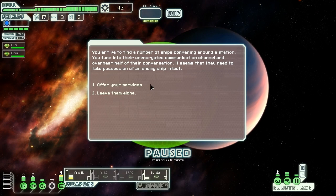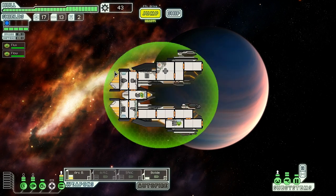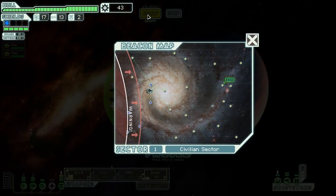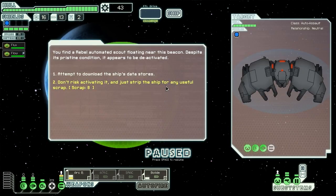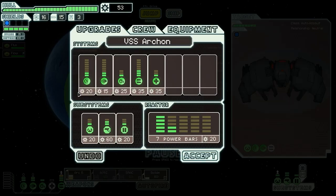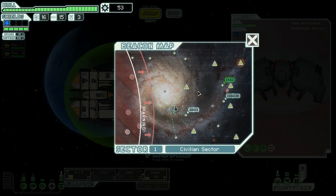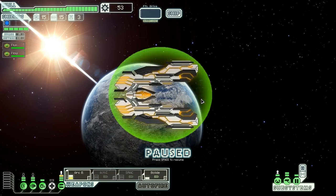Zoltan and drones — the worst two things we can fight in this ship, and they're the first two things we've fought. We arrive to find a number of ships convening around a station; it seems they need to take possession of an enemy ship intact. Well, we have weapons perfect for that — let's offer our services. They briefly scan our ship and inform us we're not properly equipped. We find a rebel automated scout that appears to be deactivated, so we download the ship's data stores. We pull all the data, map has been updated, and we get two missiles, a drone part, and ten scrap.